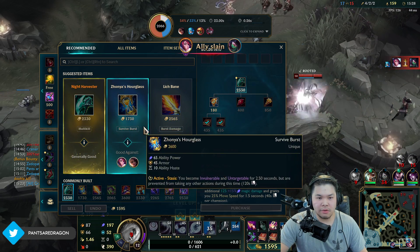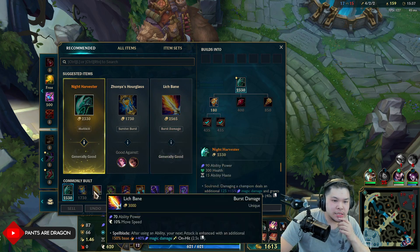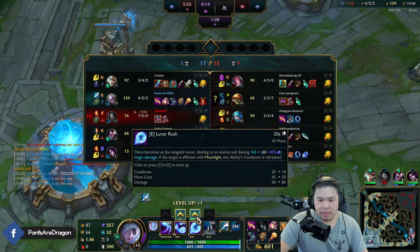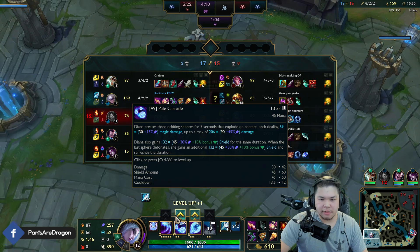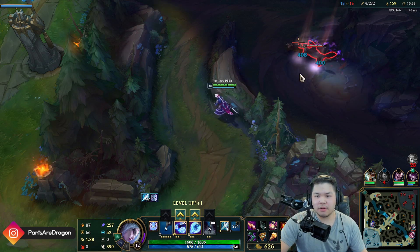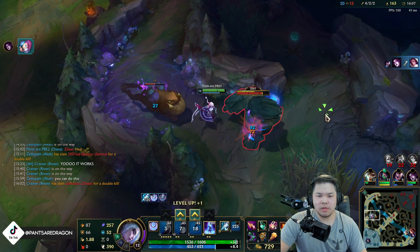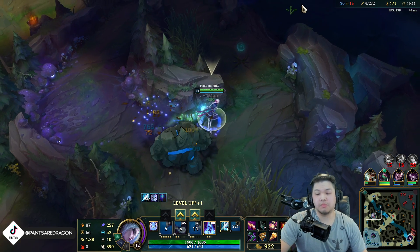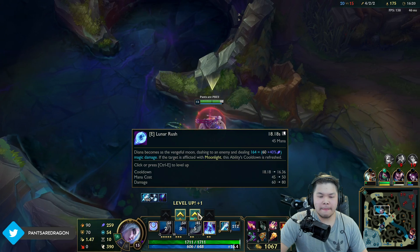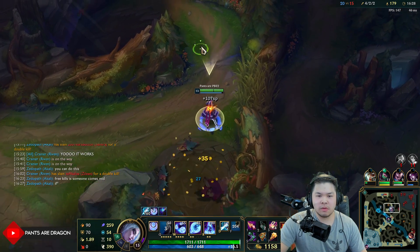Night Harvester or Protobelt? They have no MR actually - they kind of do. Night Harvester's not bad. Actually I'll just go Protobelt - same build. I have 159 CS. I'll also max out E just because I want to gap close more - I don't really care about my shield. Actually I'll go W because I'm never going to use my E for a gap closer without my Q, so I think I should max W.